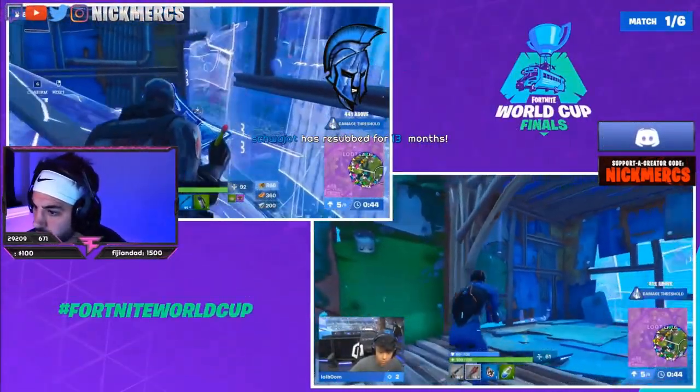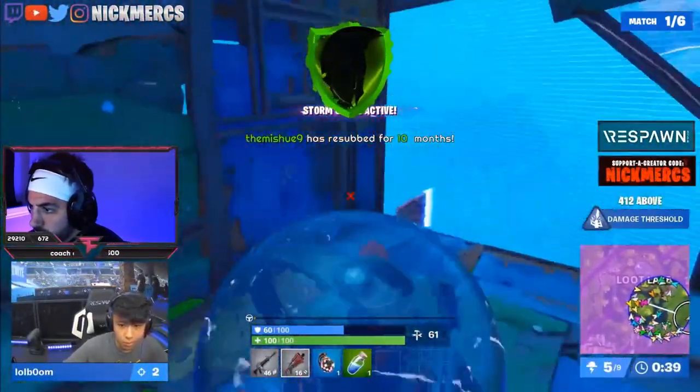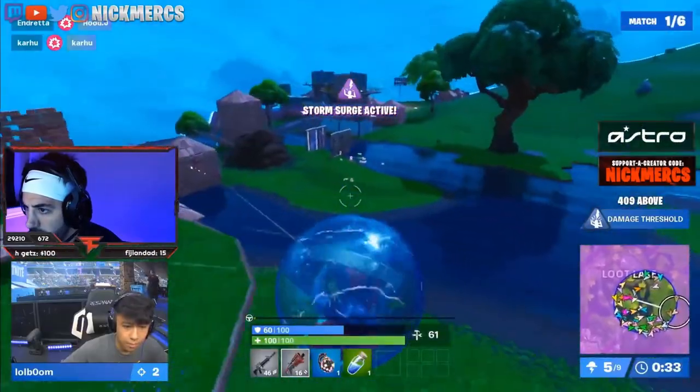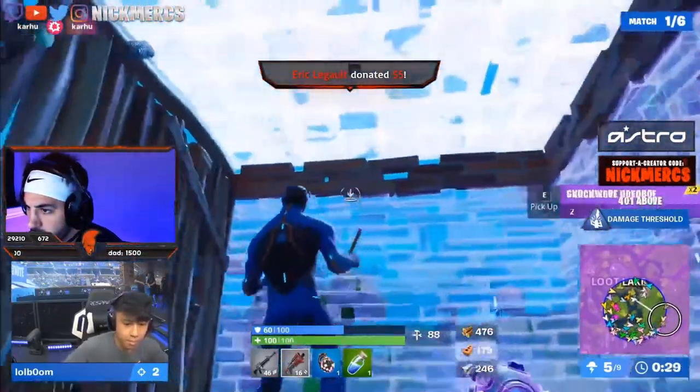Lolboom, bottom right of your screen. Zayt, top left of your screen — both of the two blades elimination so far. And here comes Storm Surge. The players pushing in — not a threat for Lolboom as he's 409 above. He actually got over here. Car did just go down to that storm surge, so an unfortunate game number one there.